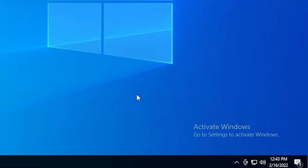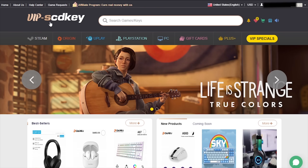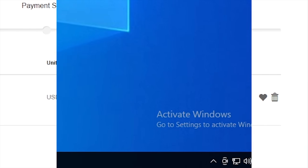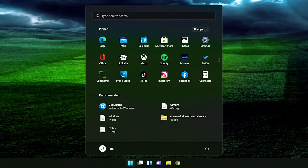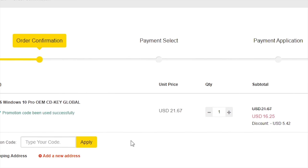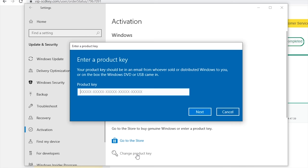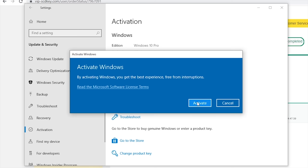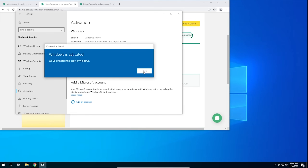But first, check out today's sponsor. With VIP SCD Key you can get a valid Windows 10 license for under $20. Stop dealing with that watermark — a valid license also lets you upgrade to Windows 11 for free. Go to the link in the description and use code CyberCPU for a 25% discount. Go to activation settings, click 'change product key,' enter the key and hit activate. Now on with the video.